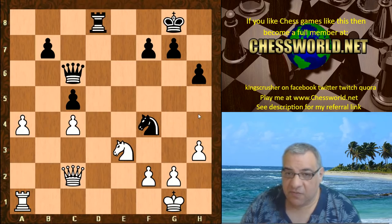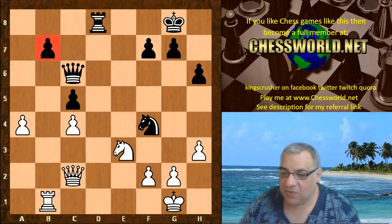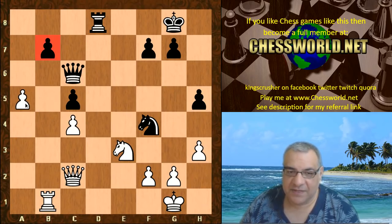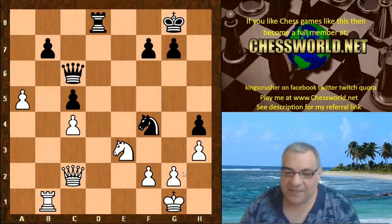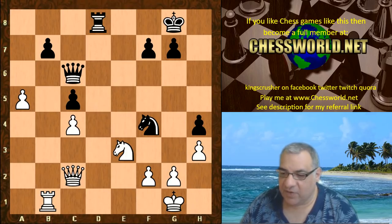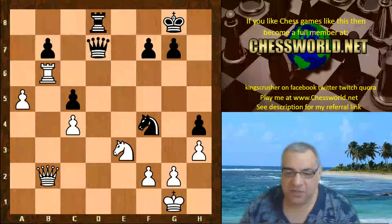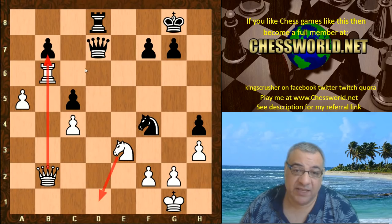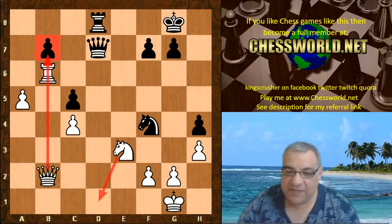Now Rook d8, Rook b1 starts targeting the b7 pawn. h5 — okay, a5 fixes that down, suppressing g3 and discouraging it from white. Rook b6, Queen d7, and now Queen b2. The knight also guards against any back-row checks, so the alignment principle is triggered — aligning forces against b7. White does seem to be getting a big edge and getting into the driving seat.